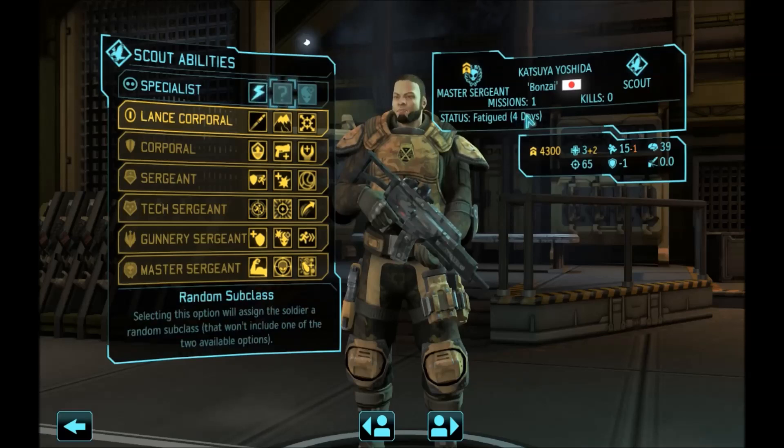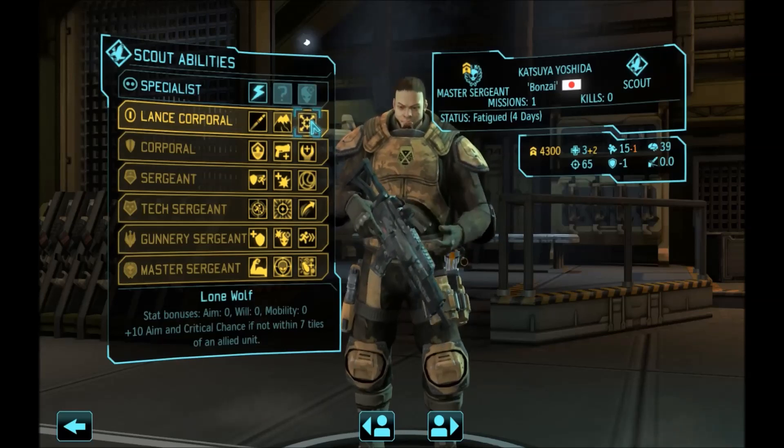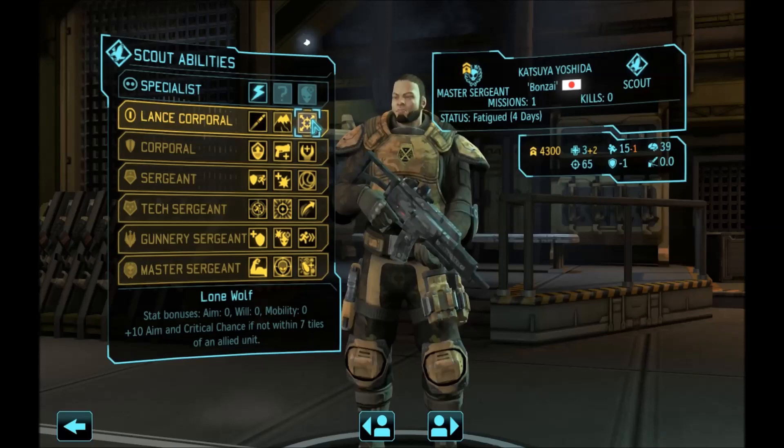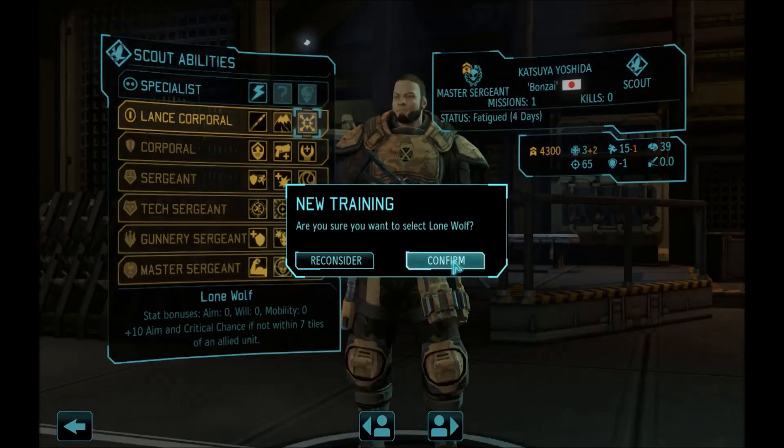Your main important stat is of course mobility and secondary is aim. You want both of those to be high because you need the soldier to reach a flank and mop up everything, and that's why he has to hit. We are taking Lone Wolf on Lance Corporal because this unit will very often be jumping from formation to open space to take shots and then return to safety. He will most likely be more than seven tiles away from your formation, so the additional aim and critical chance is going to be very useful.